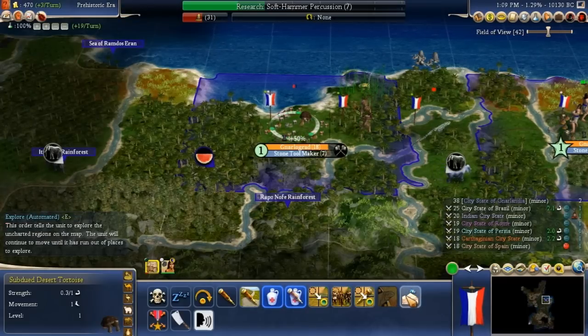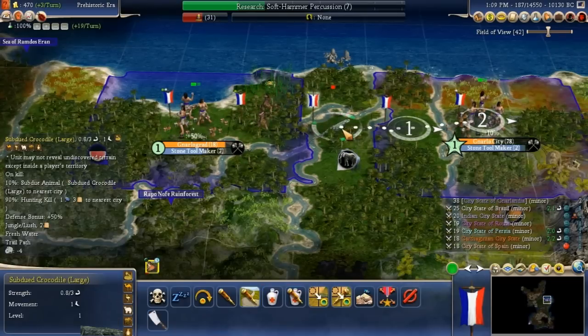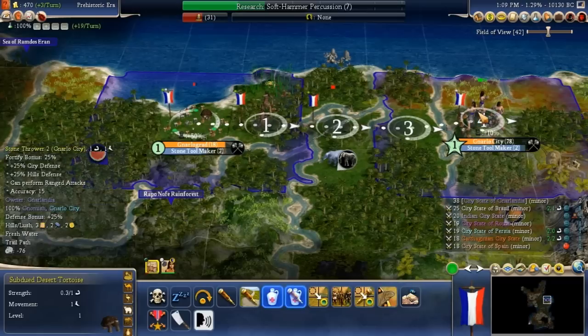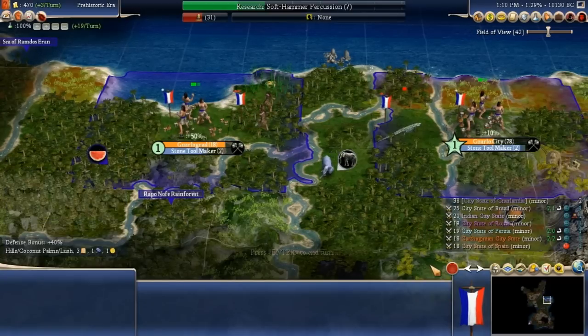I'm going to move the tortoise over there and build the Myth of Reptiles with it instead of the crocodile, since the crocodile can build something else. I'm glad I got you just in time there.